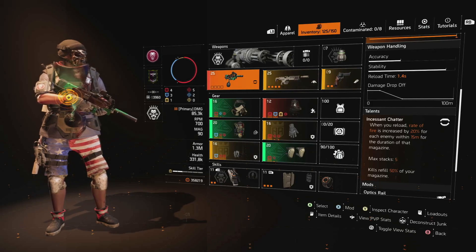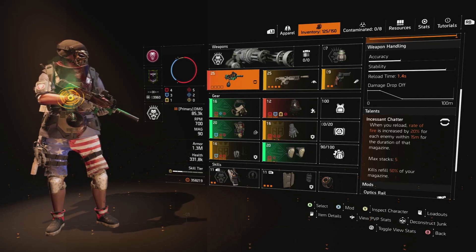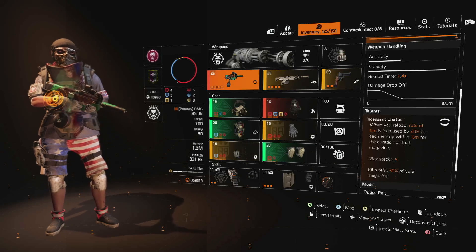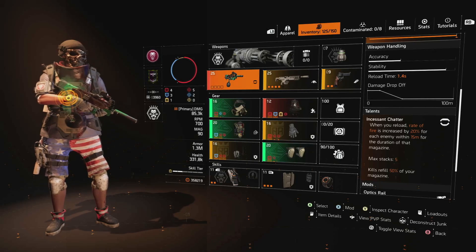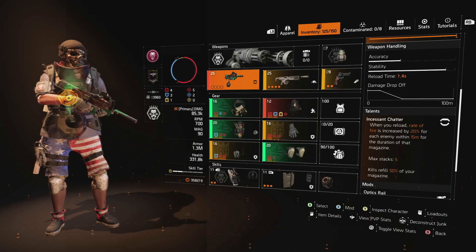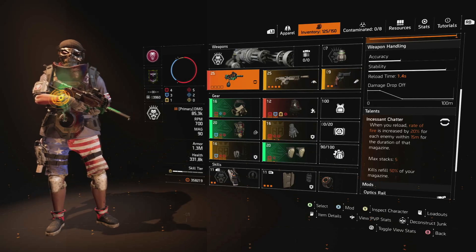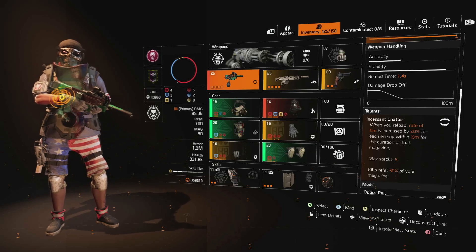That's particularly where increasing your magazine size comes in handy. Where I found the Chatterbox failing ordinarily was you'd rush into a group of enemies, trigger a reload to increase your rate of fire, but as you worked through and killed each enemy and had to reload, you'd decrease your rate of fire for every enemy lost. But with the max size increased to 90 rounds, you increase your ability to take enemies out without reloading, since kills automatically refill 50% of your magazine. So even on heroic content you can work through enemies without reloading, getting ammo back, armor back, and even more rate of fire - giving you a much greater chance to sustain that throughout the entire conflict.